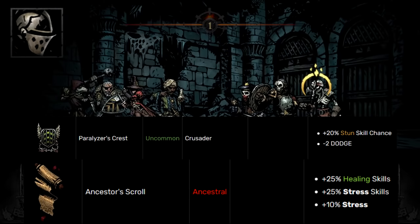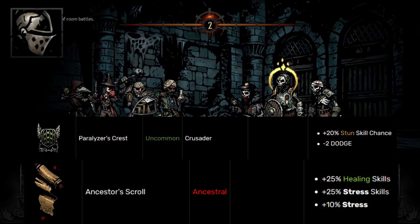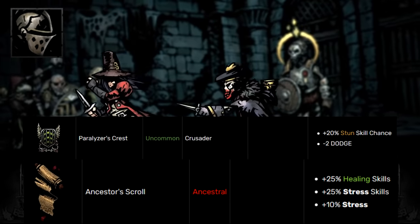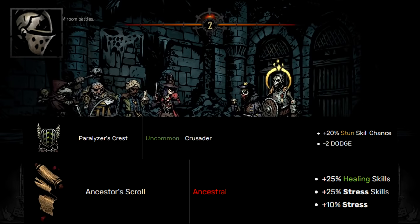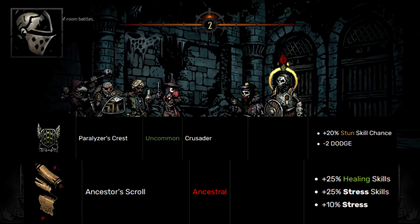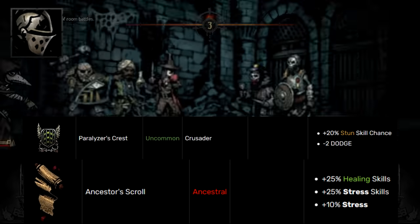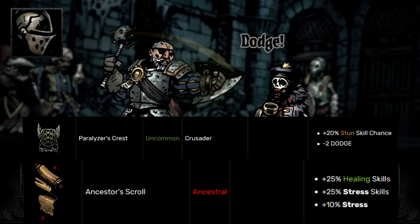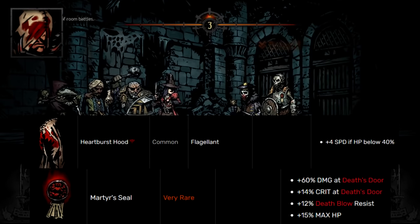For Crusader's neutral trinket, I love the Ancestor's Scroll. It's very close to Signed Conscription, his Crimson Court trinket, but the benefit is you can pass it around to other people. Crusader might be the only class that can double dip into it without a camp skill — he can use it for Inspiring Cry and get bonus healing on both the HP aspect and the stress part. Crusader with his great stress heals in battle and camp, plus his ability to play off-healer or even main healer at champion, makes Ancestor's Scroll that much better.